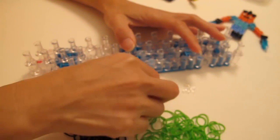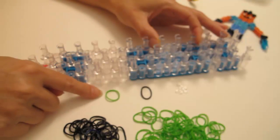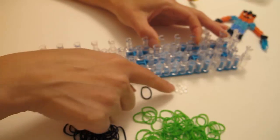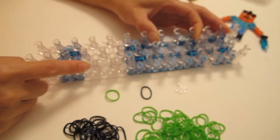For this project, we're going to use double bands throughout the project. You're going to need green bands, black bands, and three clips. We always want to start with the red-yellow pegs pointing away from you.